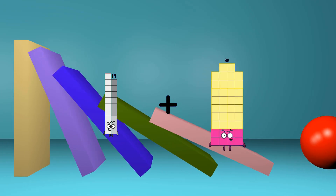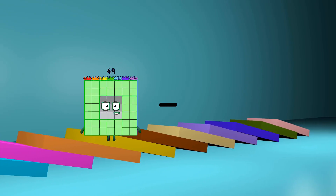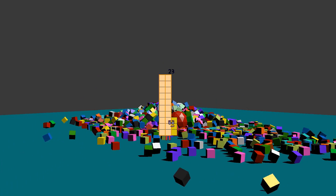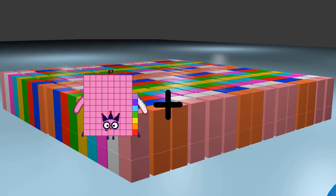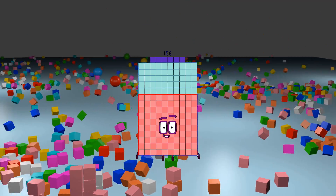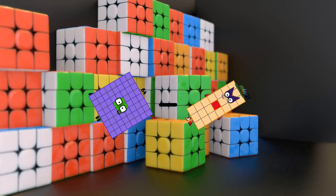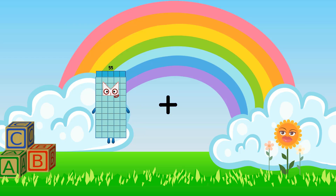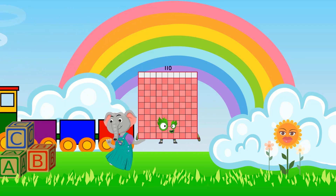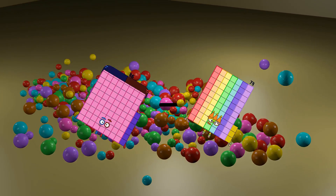19 plus 90 equals 109. 38 minus 15 equals 23. 87 plus 69 equals 156. 64 minus 21 equals 43. 55 plus 55 equals 110. 86 minus 73 equals 13.